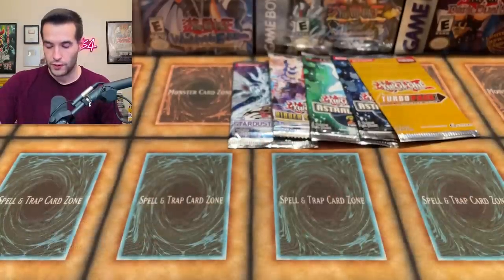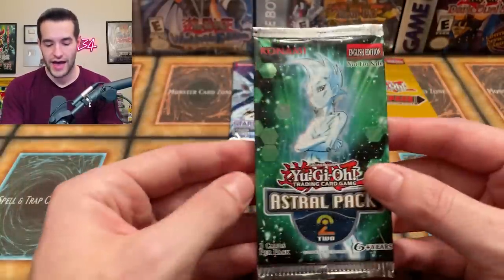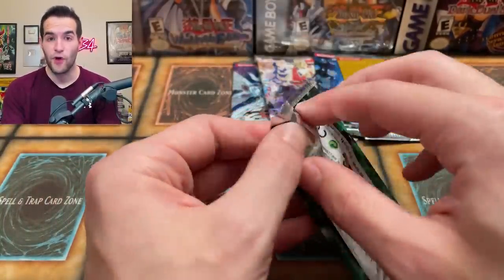Neo Flame Veil Lady, Loge's Flame — okay, just a super. We've pulled many of these when opening for Fusion Destiny. Alright, let's go back to Astral — Astral Pack 2. It's gonna be at the front so let's do a little bit of finesse and not mess it up.